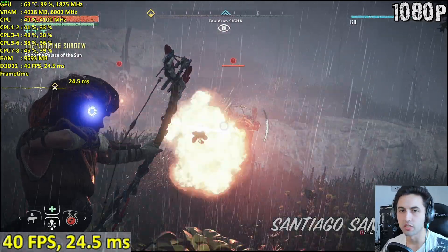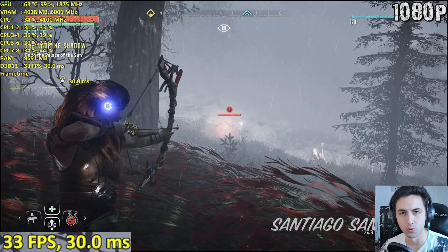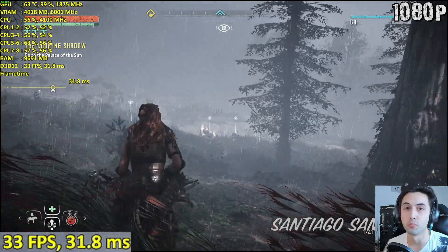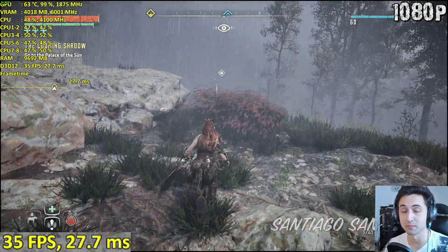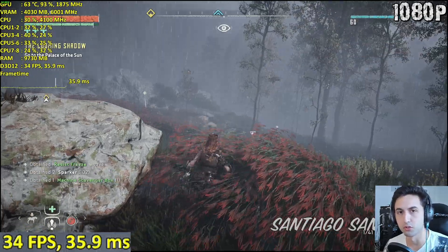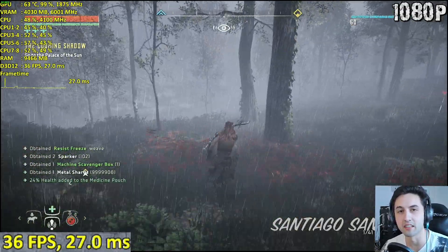At least for me, when targeting 60 frames on budget GPUs, performance is worse compared to before. I think FSR is a nice addition and I like that they fixed many issues, but performance appears to be worse on the GPU side. If you're having issues, consider using FSR to improve performance. Having way less stutter is appreciated, so I'm pretty mixed on this one. Thanks for watching and see you next time.